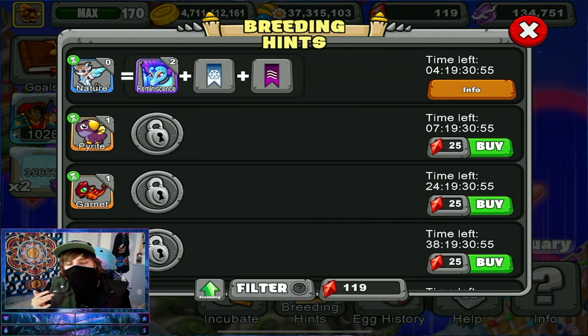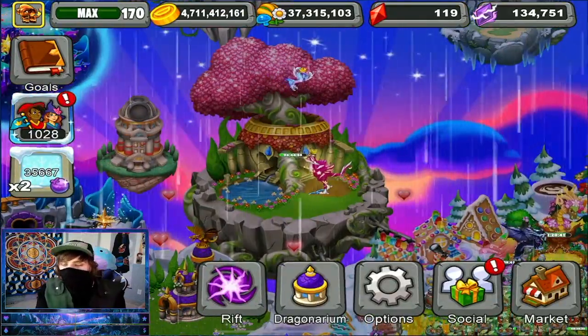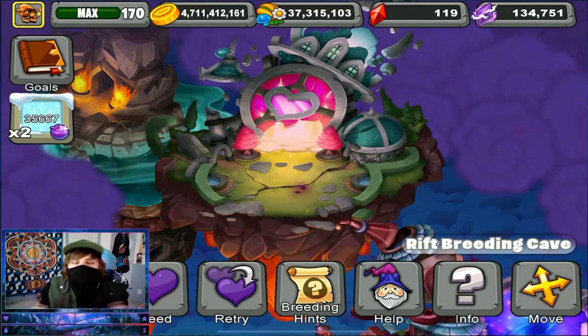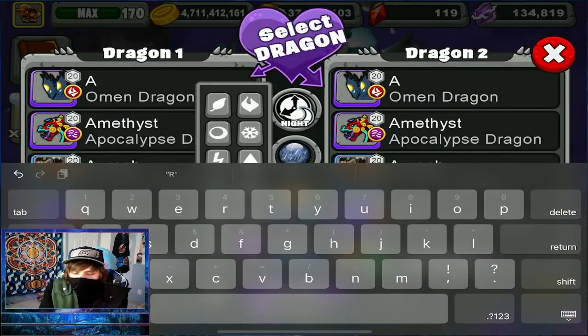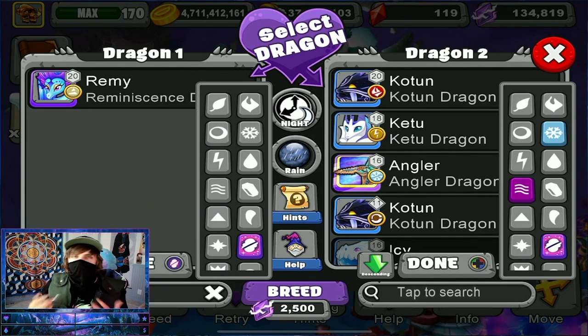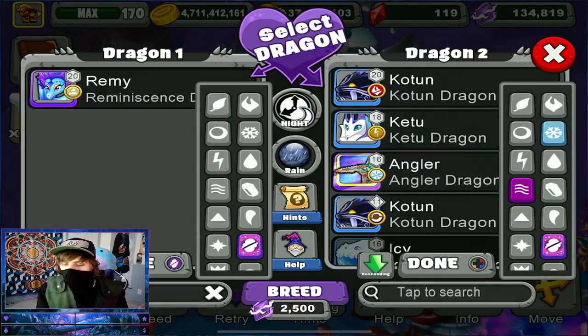I have the Reminiscence Dragon both outside the rift and inside the rift. Since I already have it breeding outside of the rift with the Asia Dragon, let's go inside the rift and try to breed it with whatever remaining attempts we have left. We're going to select Remi and then Cold and Air. I've already gotten a lot of the Khotun so I don't want more chances for that, so let's breed with the Angler Dragon. We're already at 2,500 and will probably only get about four to five tries since I stop at 10,000.